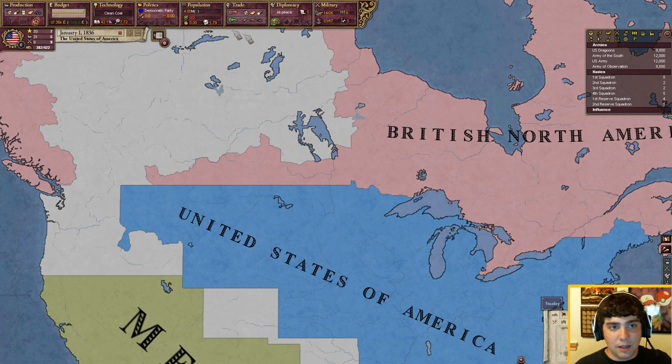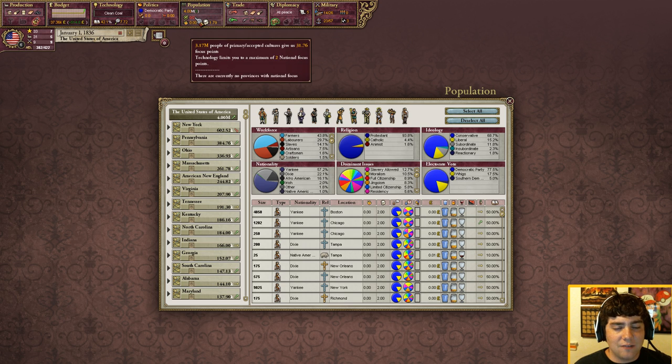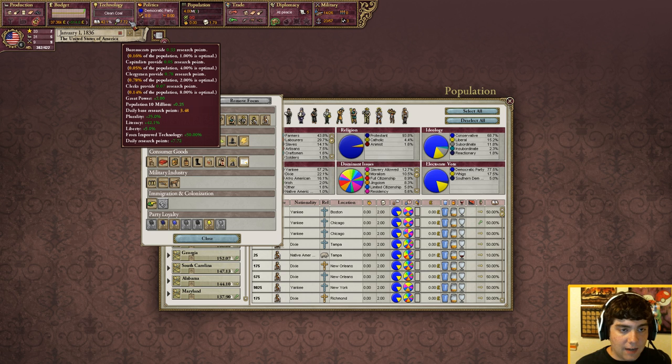Now on to the Population tab — this is where you have to do a little bit of thinking. As you can see I have zero out of two National Focuses set. National Focuses are really cool — they can actually steer your country into doing what you want. I like to start the game encouraging either capitalists or clergymen, because they have a direct effect on your amount of research points. If you hover over the magnifying glass numbers it pops up a menu showing exactly what you want: bureaucrats are optimal at 1% and give research points, clergymen are optimal at 2% and also give research points.